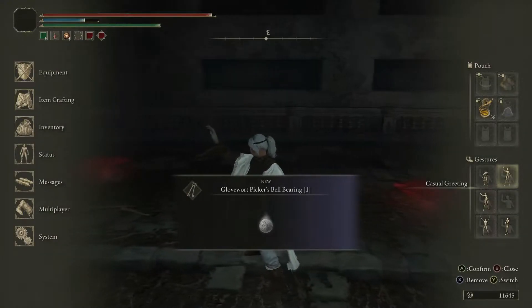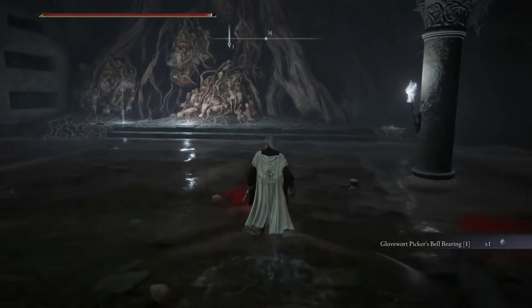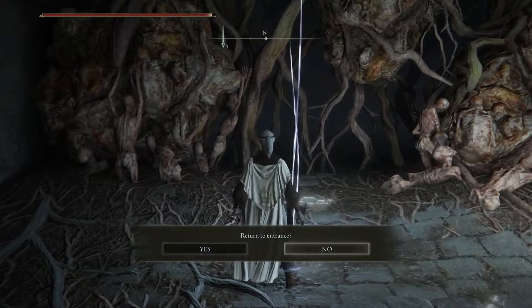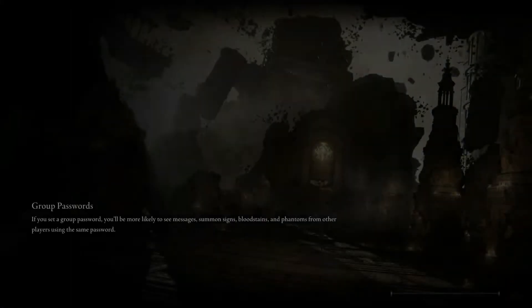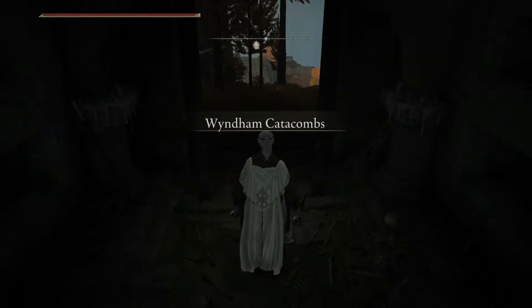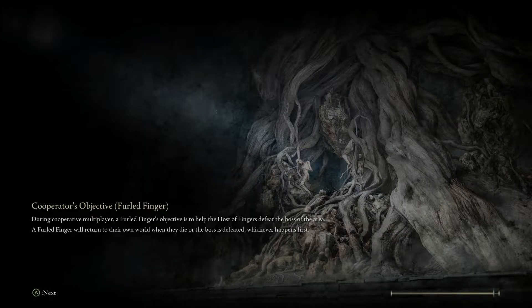It gives you a decent amount of souls — I think it's 1,200. You do get the Glovewort Picker's Bell Bearing, which you can bring back to the two ladies sitting beside each other at the Round Table. They'll open up a different shop menu for you to buy Glovewort, so you can start upgrading your ashes. There's one more gated area I want to show you — it'll teleport you just outside the catacombs.